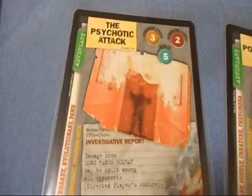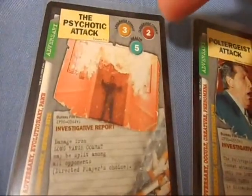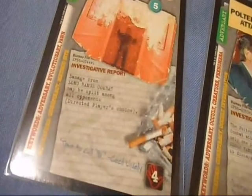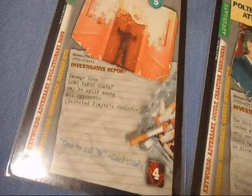The adversaries do different things. There's different lore on the cards that you have to be aware of. You have cards like the Psychotic Attack — Long Range Combat of 3, Close Range Combat of 2, Health of 5. It varies per card and each card does a different thing. So for example, for the Psychotic Attack, damage from Long Range Combat may be split among all opponents.